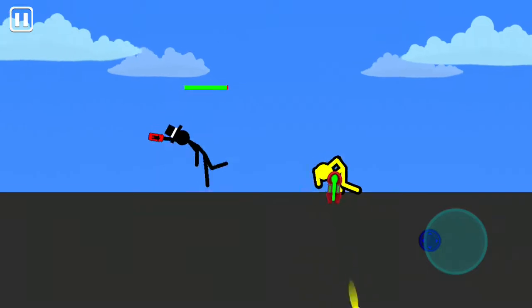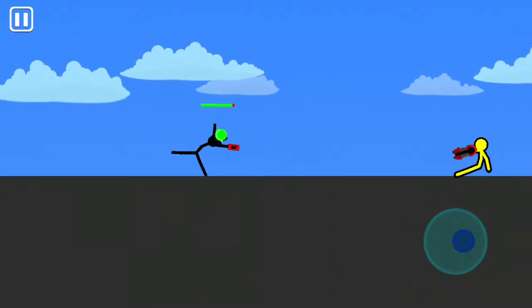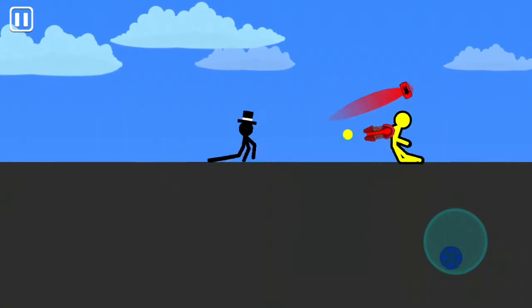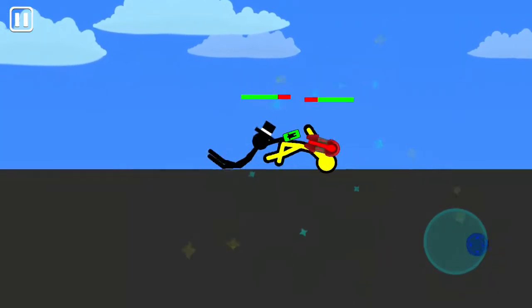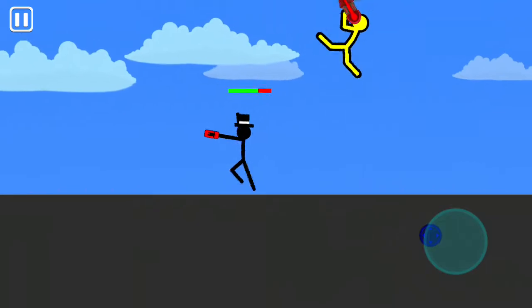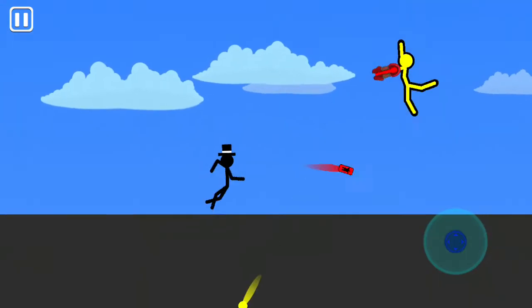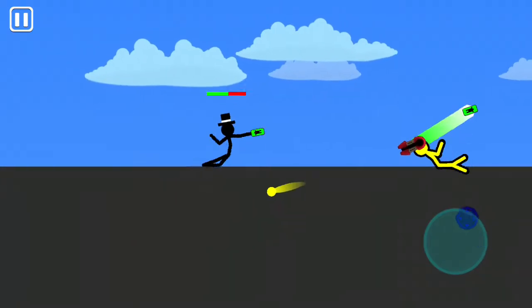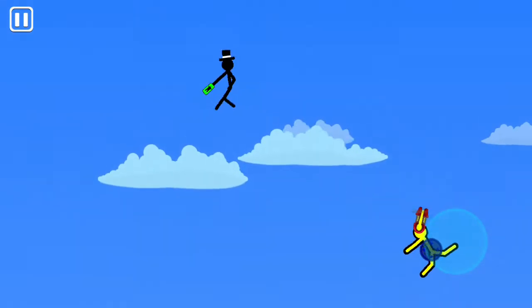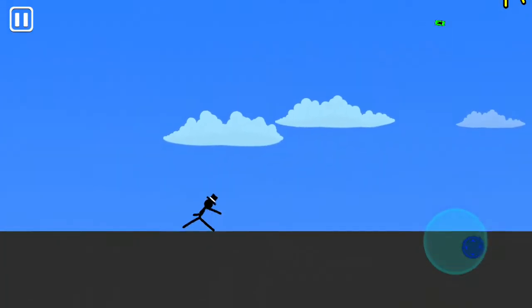Okay, so it's a throwing weapon, and there seem to be different colors. I'll keep my distance. It seems that the green one creates some kind of link, like how the paintbrush does.